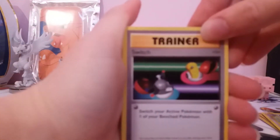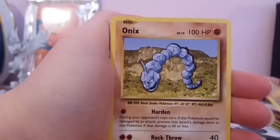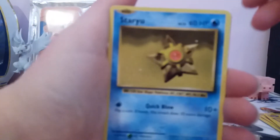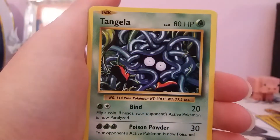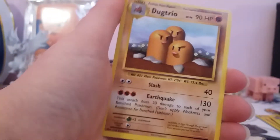In this pack we've got a Switch, a Coffin, Revive, Onyx, Magikarp, Fighting Energy, Stario, Tangela, a Reverse Holo Double Colorless Energy, and a regular rare Dugtrio.